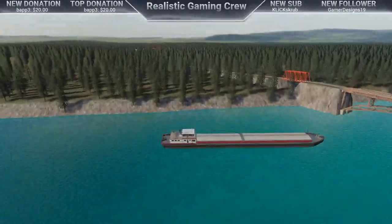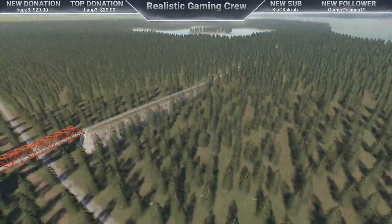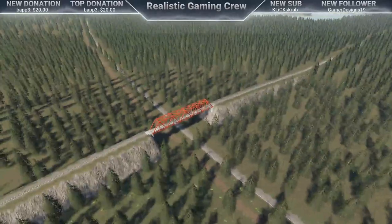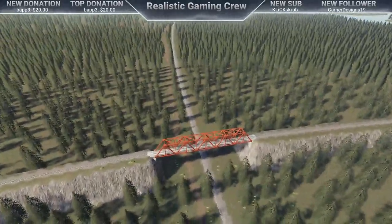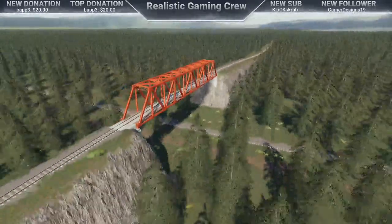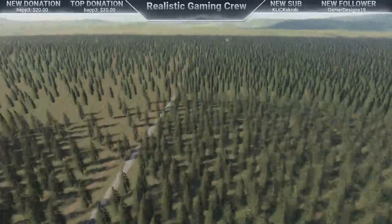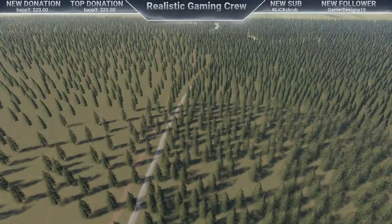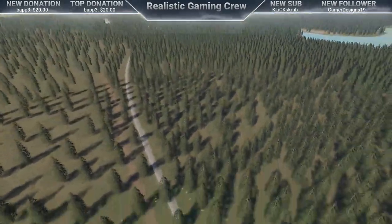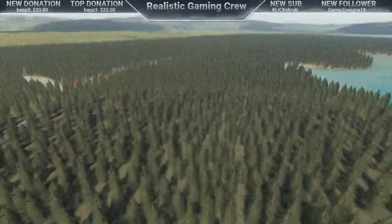This train actually takes about 15 minutes to ride it at full speed the whole way — quite a long loop, maybe even longer than that. It's pretty cool how it crosses over itself right here. You can put your landing next to the train tracks, use the flat areas around the train, park it, load it up, and haul it off to the sell points.